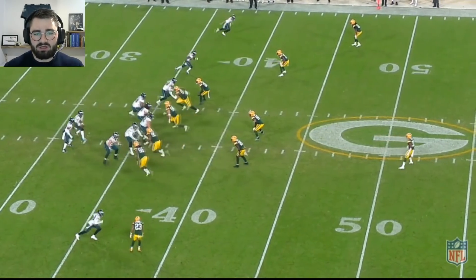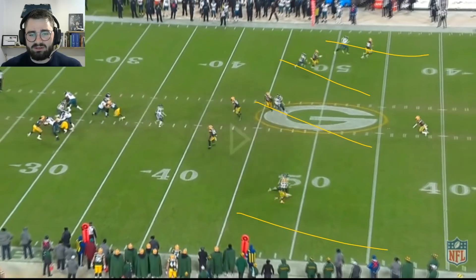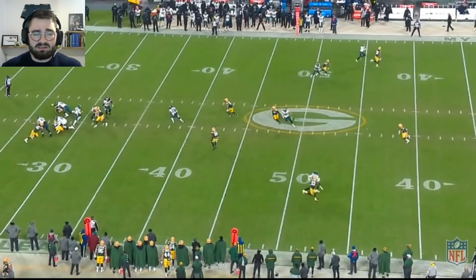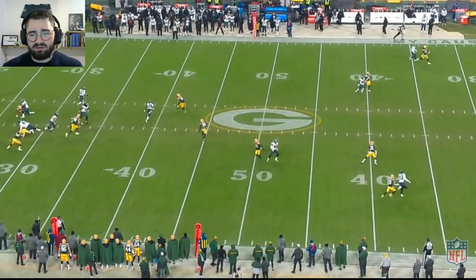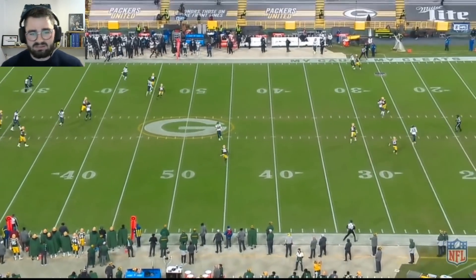The next play: another cover one situation for the Packers, Eagles running a vertical concept with everybody stepping up. The pocket is fine for Hurts — he steps up into it with the edges sealed off — but as he comes out, these are not good options for him. So he decides to tuck it and once again get the first down with his legs.